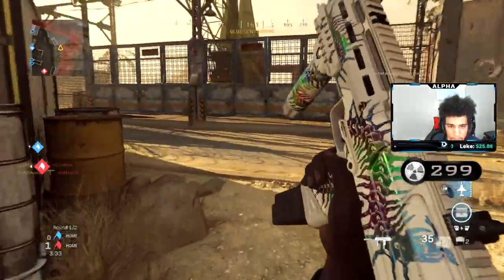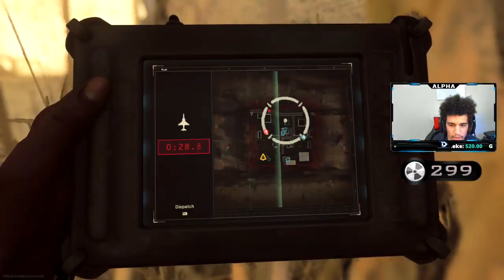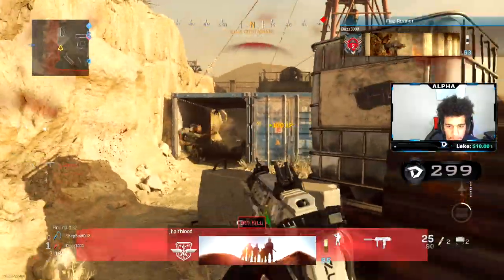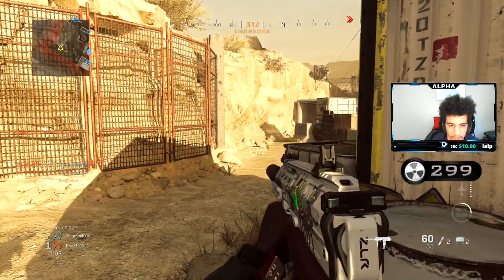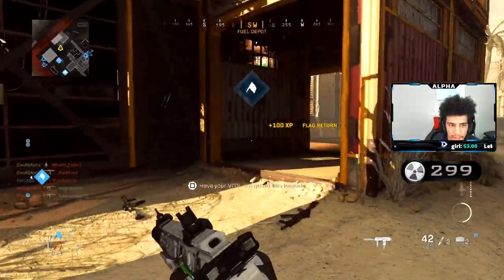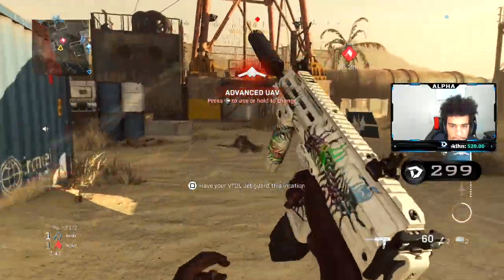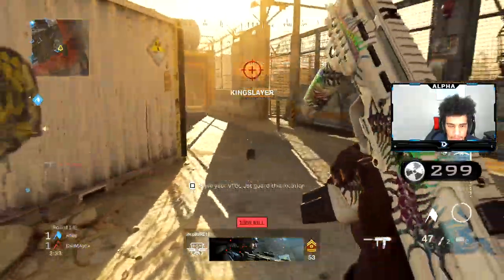Got a VTOL jet. My team is going to try to grab and capture the flag. Alright teammates, I got streaks — can y'all at least try to capture the flag? Streaks coming, there we go. Come on guys, there's a VTOL jet up in the air. I need to kill their flag carrier. I'll recover it. Capture it, go man. There we go.